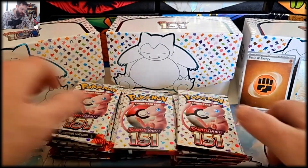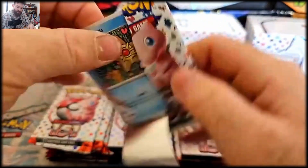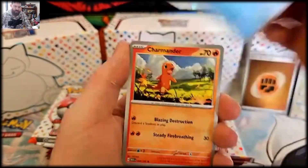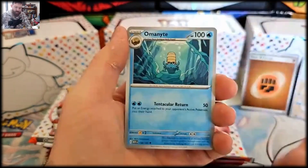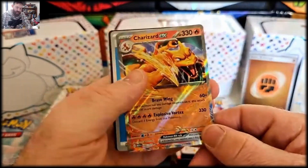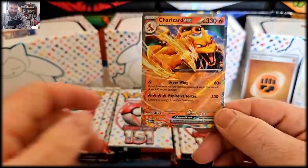Let me know what products you guys are going to be picking up down in the comment section below, or if you haven't already picked some up I'd love to know. It's a plane casually flying overhead — it's all good! Pidgeot, lickitung, tauros, horsea, bellsprout — oh and we have our Charizard EX, very nice, very nice!